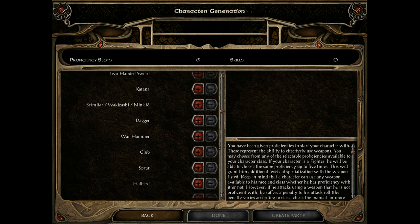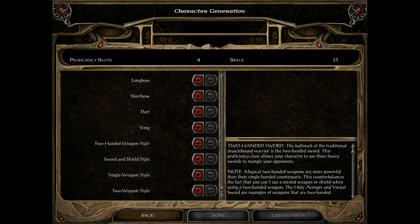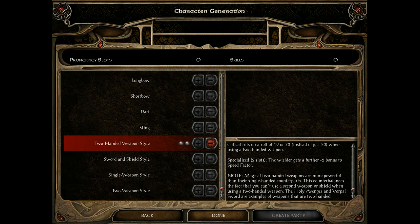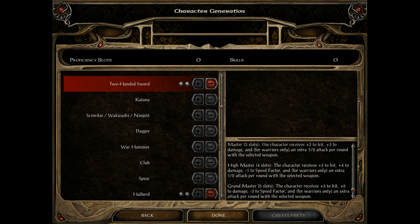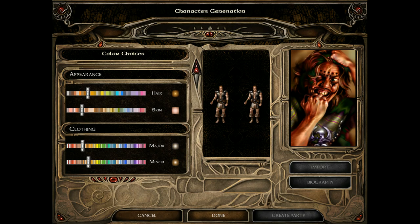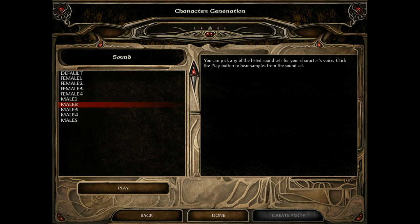Now skills. In Baldur's Gate 1 you started with two ticks, but since you're starting at a higher level in BG2 you'll get six. Pick accordingly which path you want. For character appearance, you can choose your skin tone — looking like a drow, a normal humanoid, or an orc — and the same for clothing. It's just flavor. Sound is different from Baldur's Gate 1; one of the male voices got replaced, and the Siege of Dragonspear voices are not there.